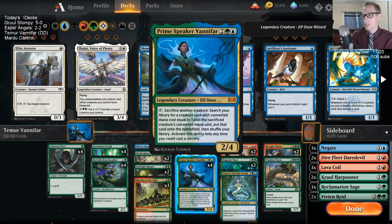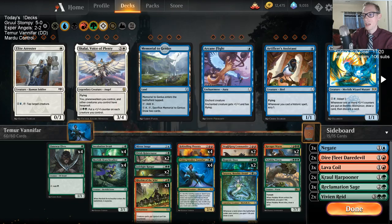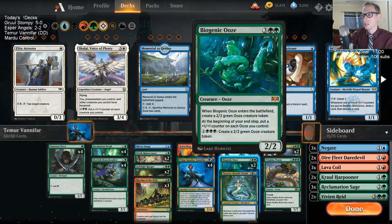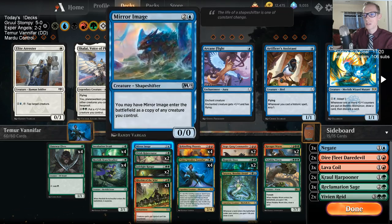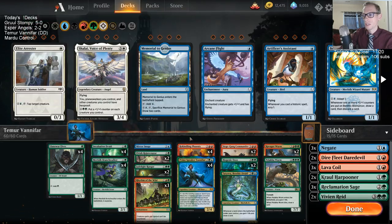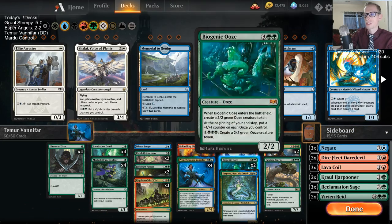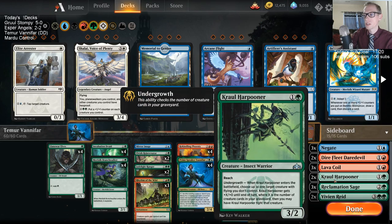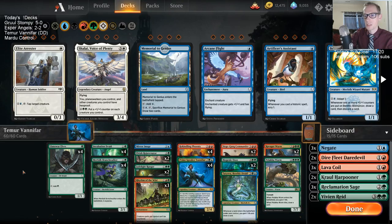Basically what we're trying to do here is use Prime Speaker Vanifar to chain up and get some more creatures up the chain of command. We don't have a whole lot of removal, so we don't really want to get behind. That's what our sideboard's for. Against decks with flyers, we can handle ground creatures just fine — we've got plenty of blockers — but for flyers we've got some Coils, Harpooners, and Vivians to help out.